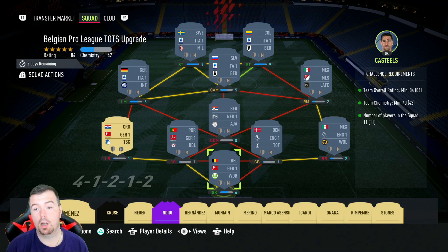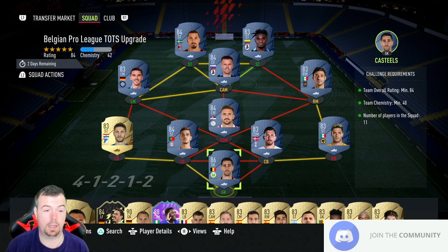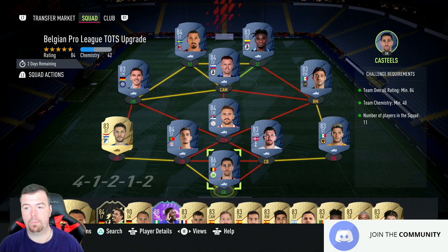Team chemistry of 40 — we're on 42. No position changes, loyalty, 11 players in the squad. Of course we've got one strong link and then a mixture of players from the Premier League, Bundesliga, and the Italian league, but there's a mixture of others as well. Tad is the cheapest 84 — 186 of the 84s — and the rest are 83s, but we'll go through them.